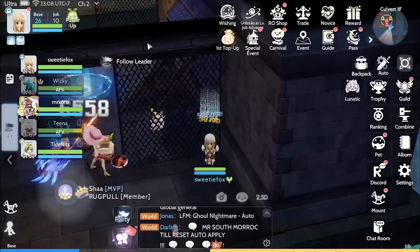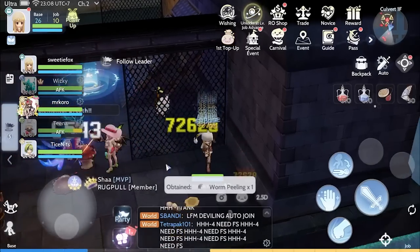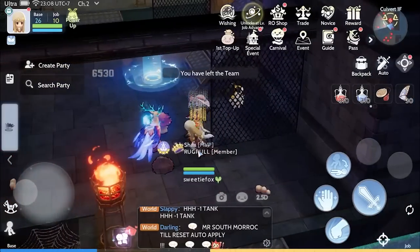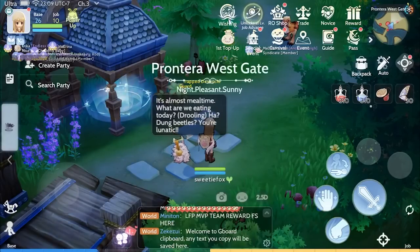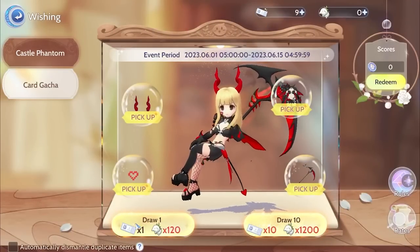We got the gacha ticket — let's hope for the card coupon. Awesome! Now we have a total of nine tickets and we're level 26. We're going to end the party here — thank you guys. We're going to leave and do the roll. Hopefully we can get a gold item here in the wish shop. We have nine gacha tickets, let's do this.